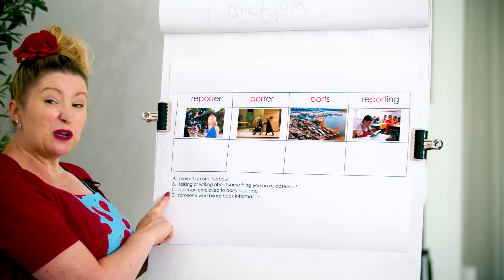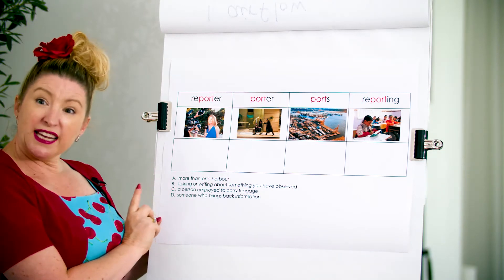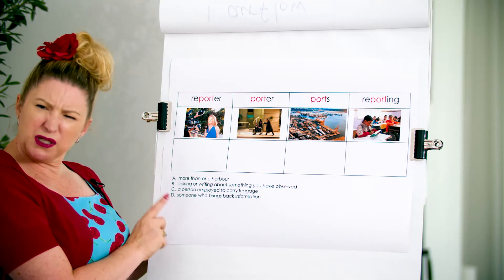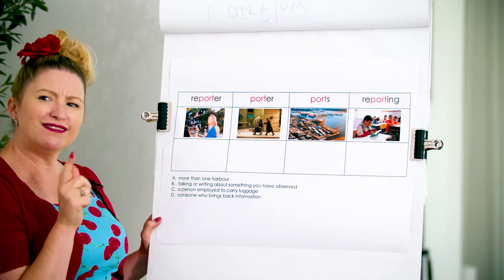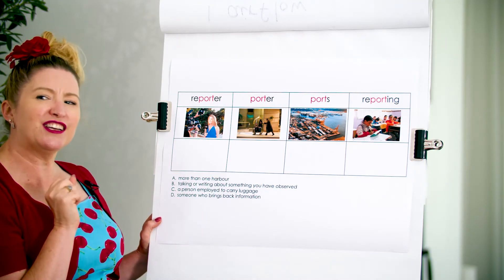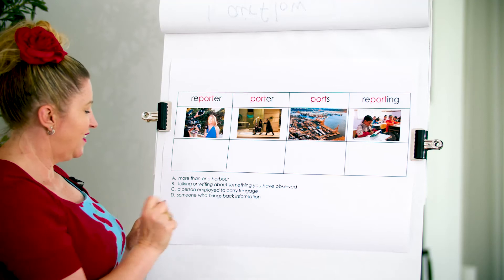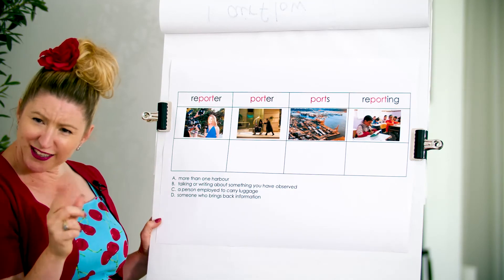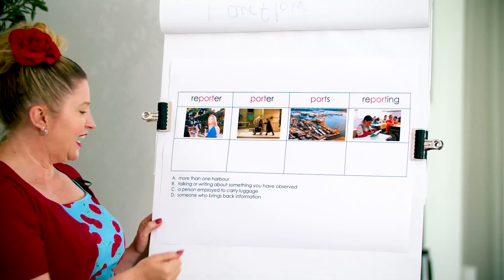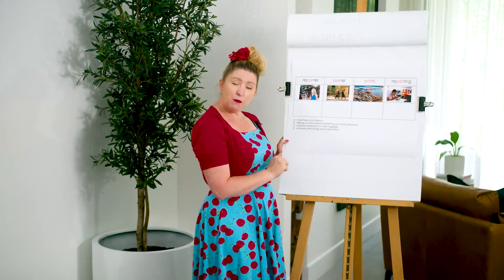'C' — you're going to put this letter by the word that matches this meaning: a person employed to carry luggage. 'C'. Who's that? A person who. Let's use our morpheme magic — what morpheme means a person who? That might help you work out the word. And the last one's 'D': someone who brings back information. Put a 'D' next to that word.